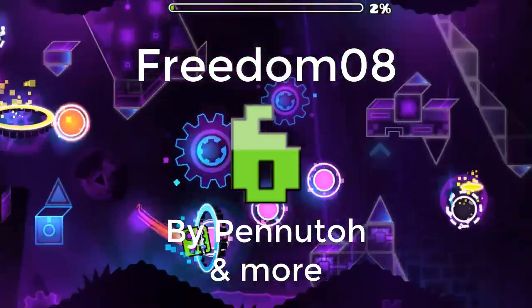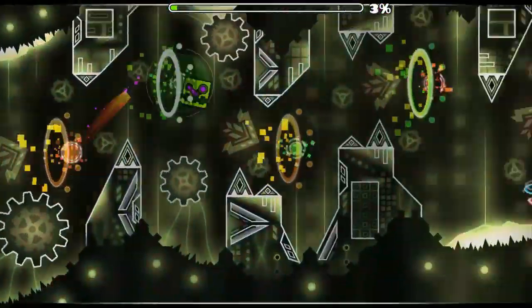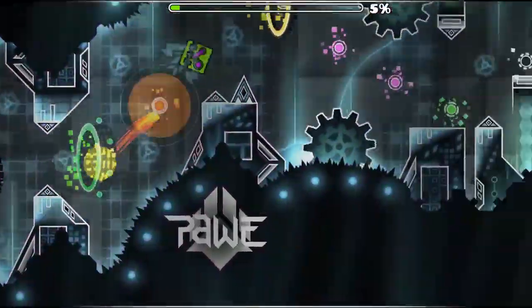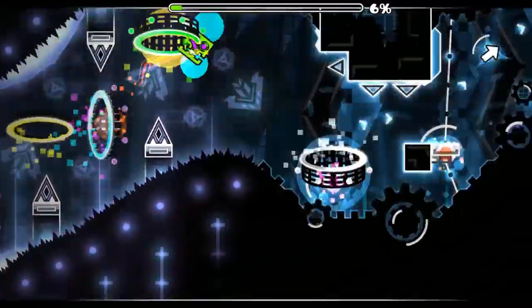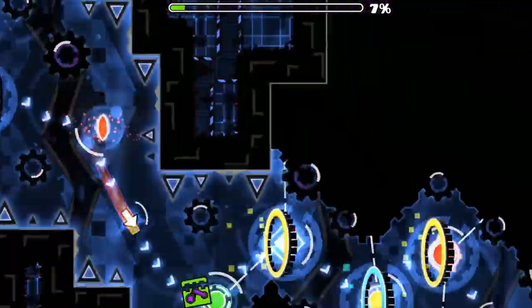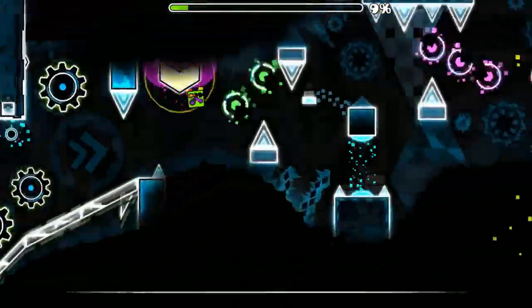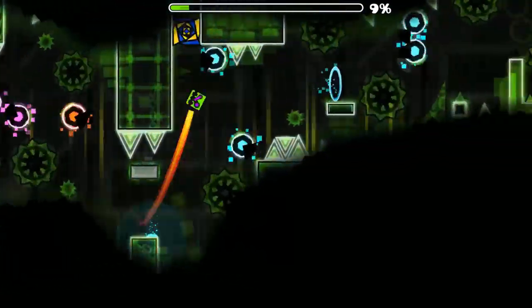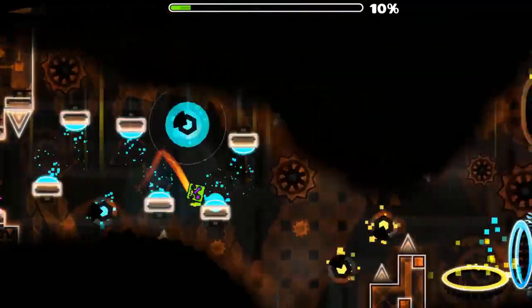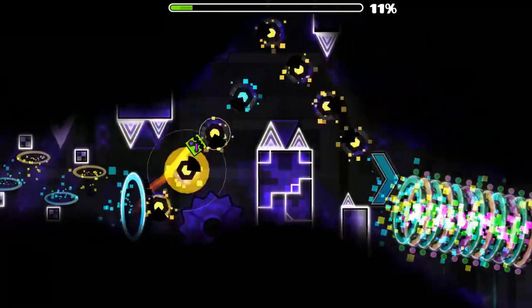Freedom 08 is an extreme demon mega collab hosted by Panudo and verified by Golden. It's got some really nice colors and glow usage, and the parts all look really good. This is the first level on this list where every part is great, and it's way longer than most levels as well. The song is also a really big contributor to the level being good — Freedom Dive has been used in almost every rhythm game as a staple for a really good level in the game, except Geometry Dash until recently with this level. Freedom 08 perfectly embodies the song's theme.